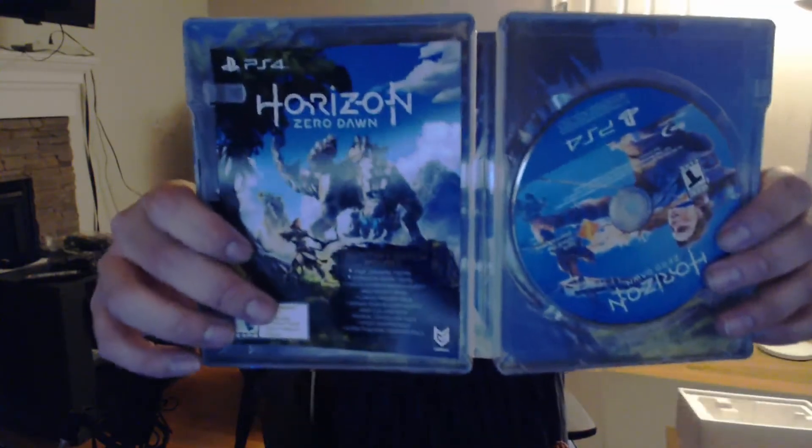Let's take a look at what's in the steelbook. Here is Horizon Zero Dawn, and it looks like it comes with the collector's edition code.